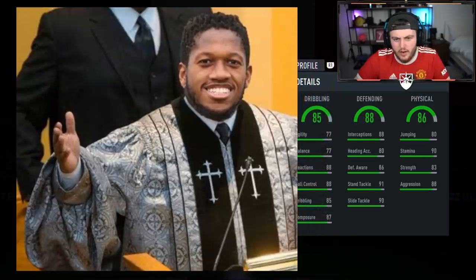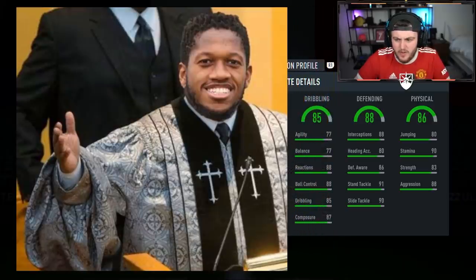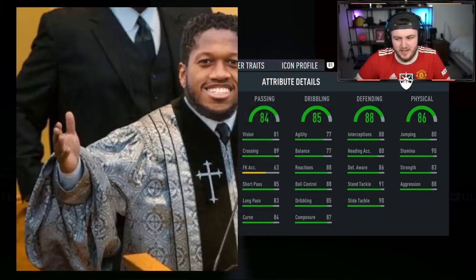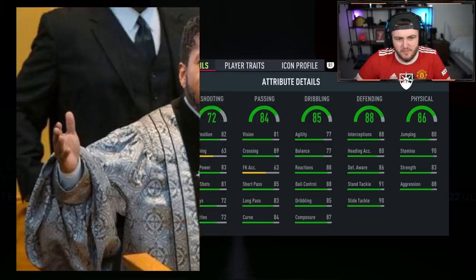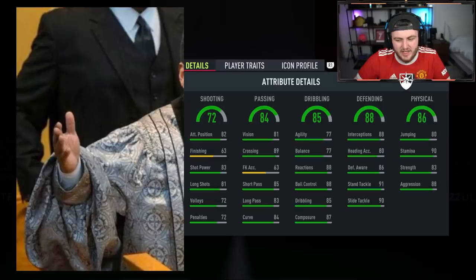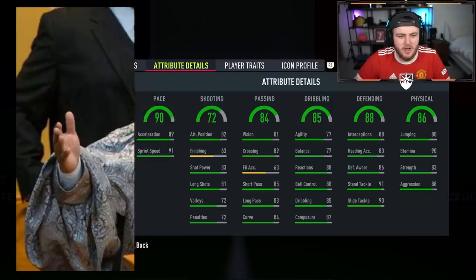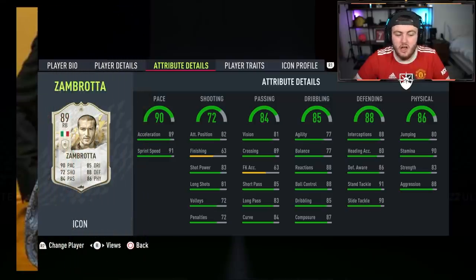85 dribbling — this could be a midfielder, could be like a CDM. 84 passing, 72 shooting — this could be a fullback, maybe like a Carlos Alberto. No... Zambrotta! I was close — it's a right back. Everyone's saying Hullet — it's not Hullet.